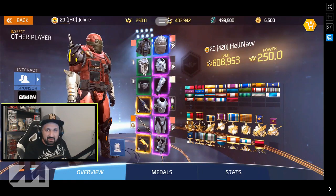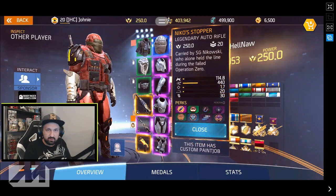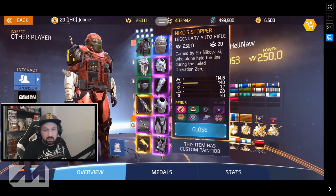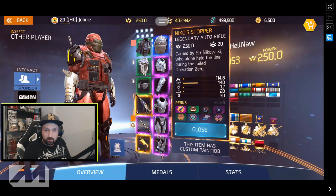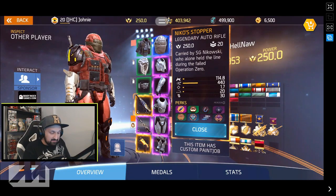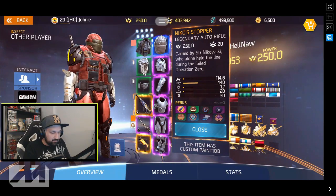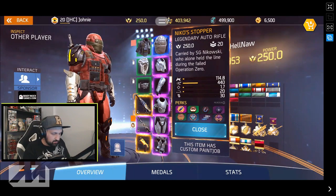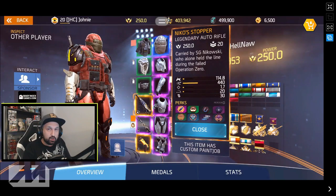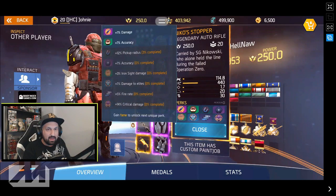This is the auto rifle that was just found about an hour ago: Niko's Stopper, legendary auto rifle, 250 power. Look at the stats if you want to compare with your best auto rifle — 114 damage, 440 fire rate, 1.7 accuracy, 20 range, and 30 bullets in the clip.